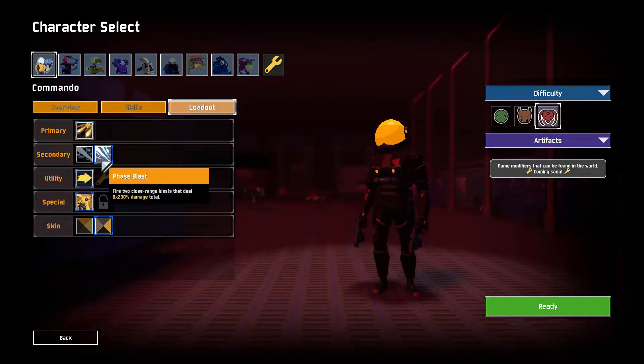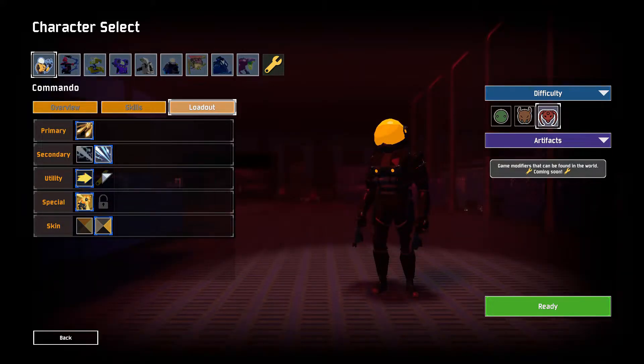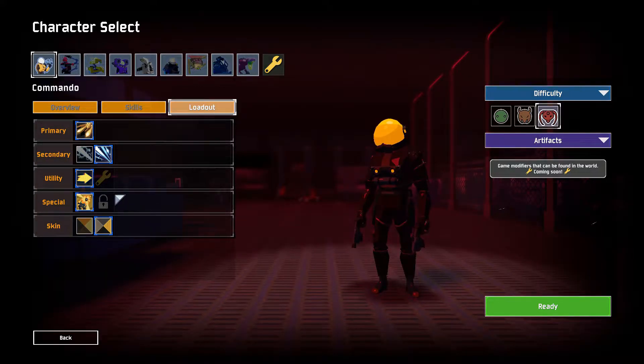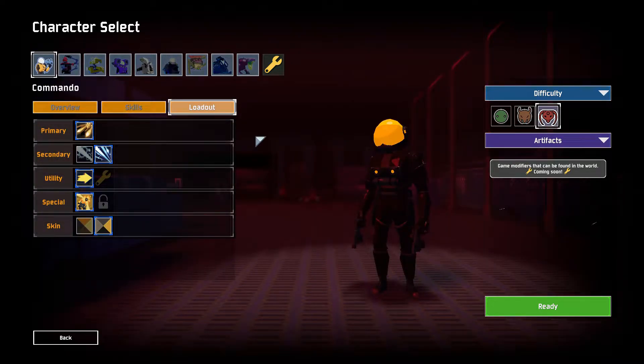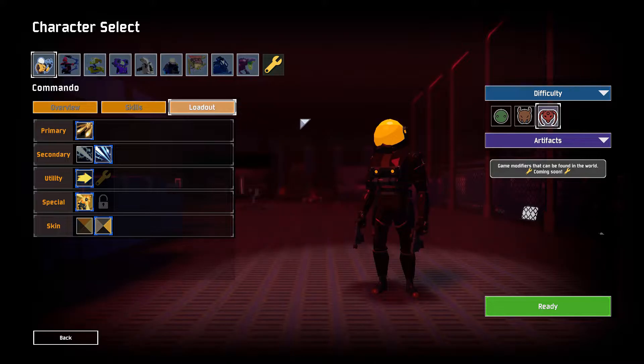Mercenary didn't change at all, but the other survivors are just playing better. I finally did get the Phase Blast a little while ago - I had to really work for it. You don't get the Overloading Worms until like stage 7, so it's pretty hard to get Phase Blast when you're playing Commando, because the Commando sucks with Phase Round. When he gets the Phase Blast, it's a little bit better. I'm not going to unlock the grenade one - I don't like it, it doesn't scale well. Commando is number 8 and Mercenary is number 9. I think he's still bad even with Phase Round - better than Mercenary, but he takes too long to scale. If you play Monsoon, you have to get kind of lucky for Commando to be relatively easy, so I'm giving him number 8.